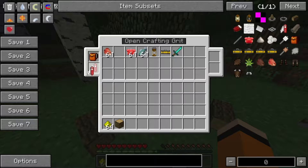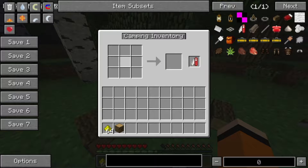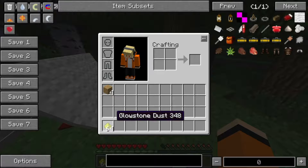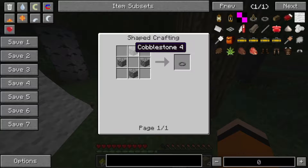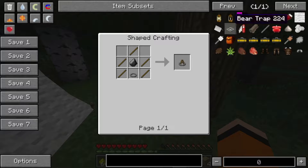Dann haben wir noch ein Knife. Das Knife können wir oben links hinsetzen und dann bei Open Crafting Grid können wir im Camping Inventory Items machen. Als nächstes haben wir Campfire Bases. Die sind auch wirklich sehr, sehr nice – ein bisschen komplexer. Hergestellt werden sie aus vier Cobbled Stone, die so angeordnet werden müssen. So stellt ihr dann das normale Campfire her.